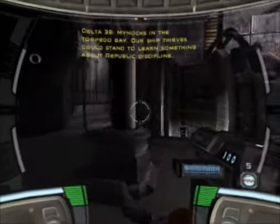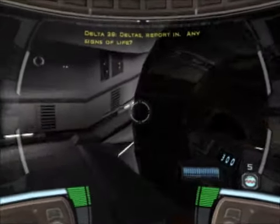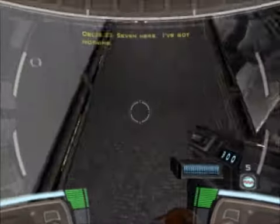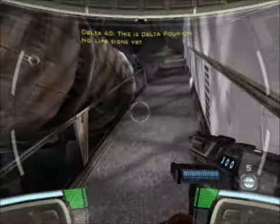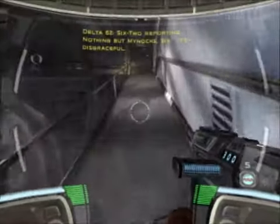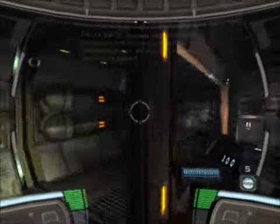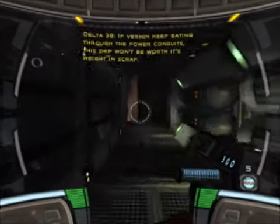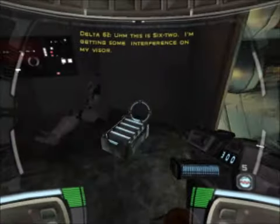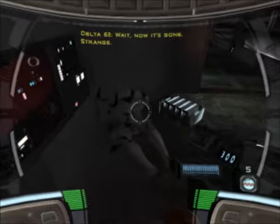Minox in the torpedo bay. Our ship thieves could stand to learn something about Republic discipline. Deltas, report in — any signs of life? Seven here, I've got nothing. This is Delta 4-0, no life signs yet. 6-2 reporting, nothing but Minox, sir. It's disgraceful. If they keep eating through the power conduits, this ship won't be worth its weight in scrap. 6-2 again: I'm getting some interference on my visor. Wait, now it's gone. Strange.